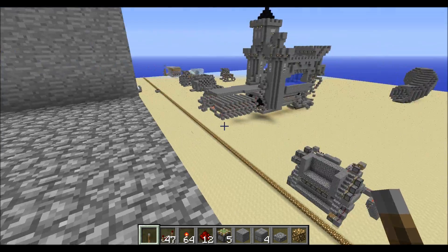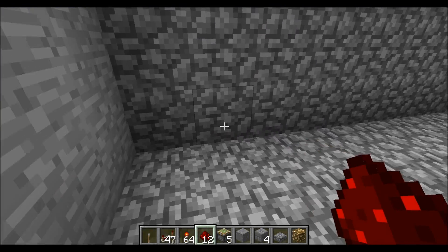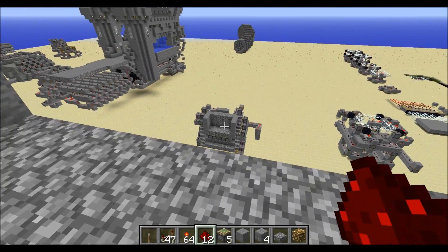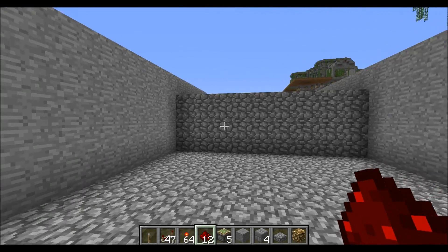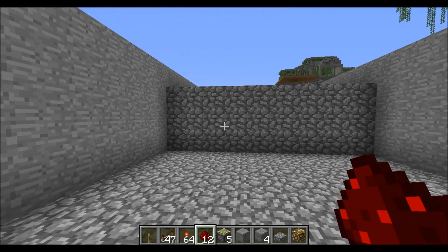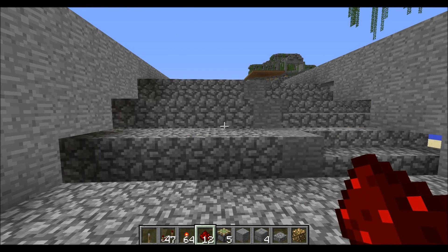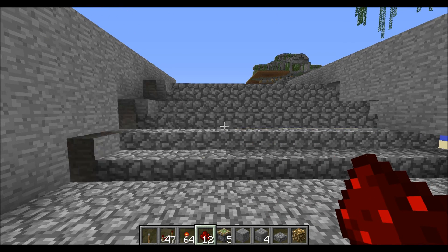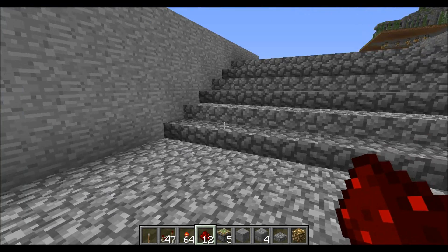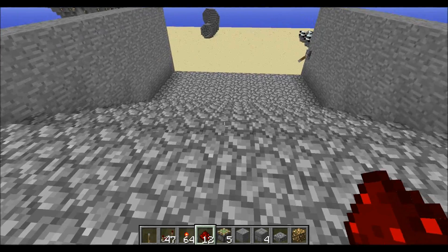What I have here is kind of the granddaddy of that down there. As you can see, it's nine blocks wide and still three blocks high. The other one was five blocks wide. And there you go — instead of stairs like that one, this one uses half slabs, so you can actually sprint up this giant wide staircase.